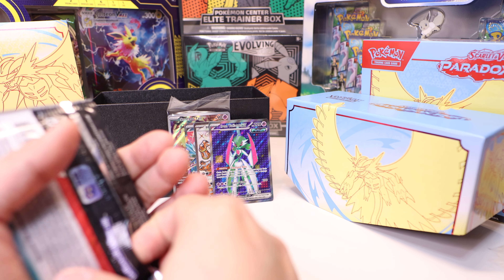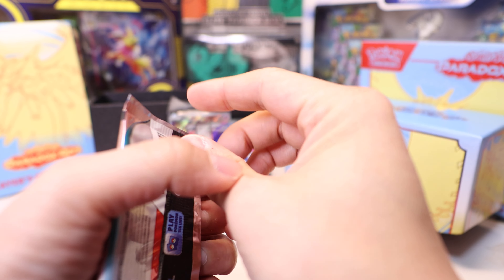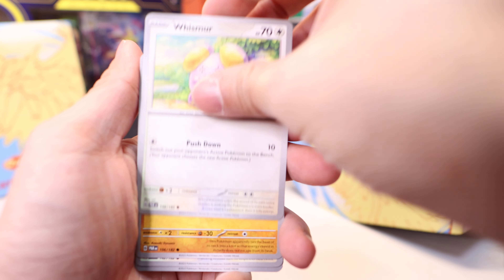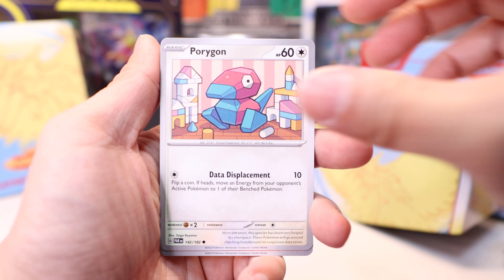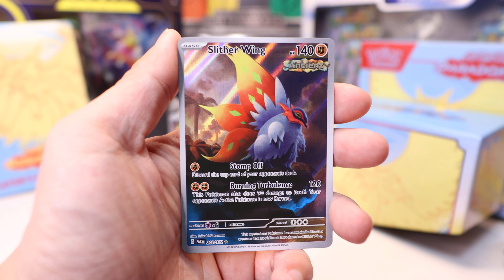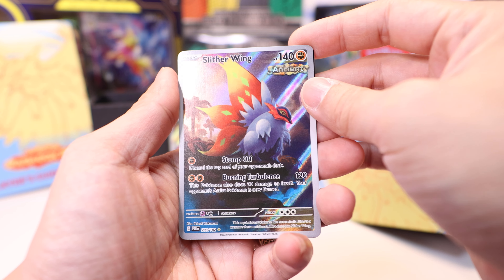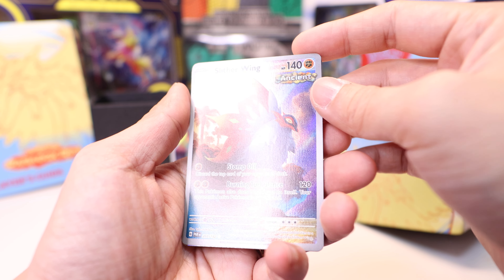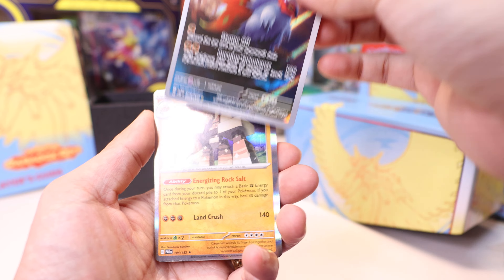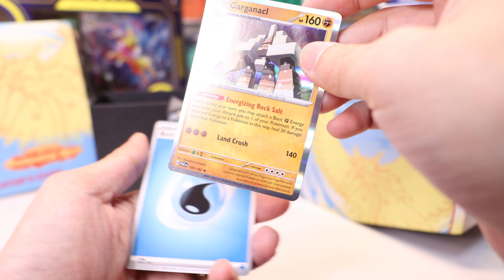Last pack — let's see if we get anything else special. We've already pulled two Secret Rares, so we're pretty far ahead. Whismur, Flamigo, Porygon, Croconaw, Tulip, Dondozo, Whismur, Sliggoo. And as one of our gallery cards — a Secret Rare Gallery card — Sliggoo! Wow, that is a really nice art. I really like that. Garganacl, and that's it.